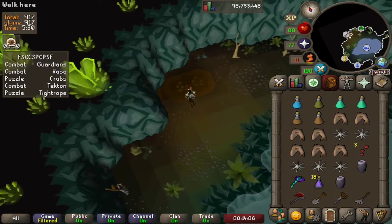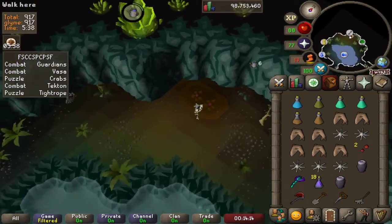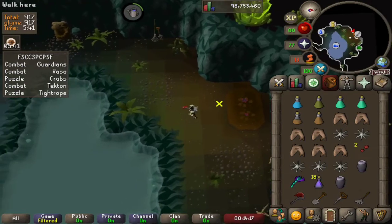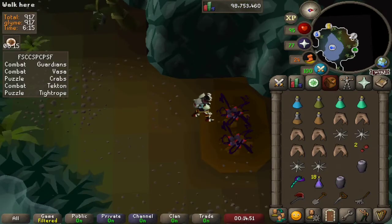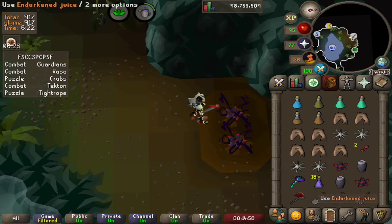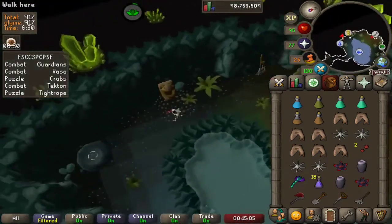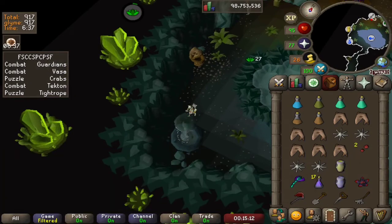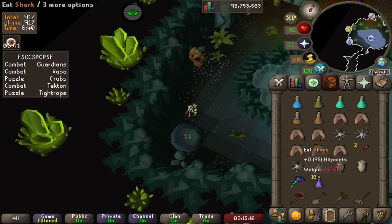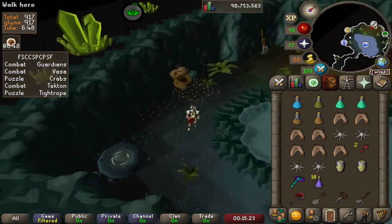We'll use our Butu seed on the herb patch and plant two to be safe — they are already growing. Pick the herb patch and we have a grimy Bucu leaf. We'll clean that, fill our empty Gerd vial with water using the geyser, then use the Bucu leaf on the Gerd vial. Xerixade plus — there we go. It basically works as a Saradomin brew, and that is the final bit of food in the Chambers of Xeric.